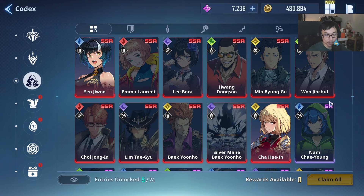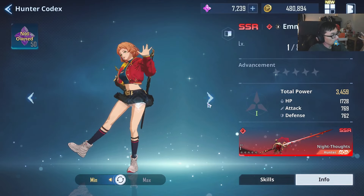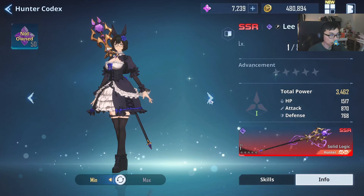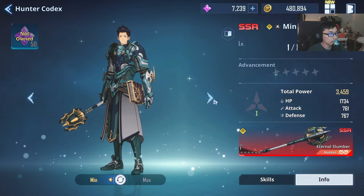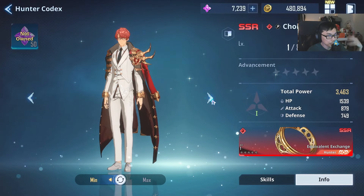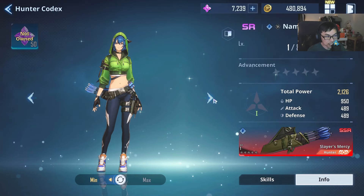Let's talk about the characters available in the game. I've obtained two SSRs right now. In terms of characters, I have obtained Seo Ji-woo — she's really, really strong alongside Emma and is one of the top tier characters recommended. Lee Bora is apparently a very unique mage. Then we have Hwang Dong-su, who I don't think is that great. Min Byung-gu is also very, very strong — you can consider him as an option. And then we have Wu Jin-chul, Choi Jong-in, Lim Tae-gyu, and Baik Yeon-hu. All of these characters are pretty interesting.